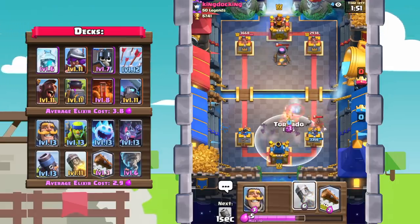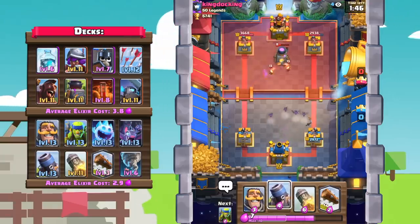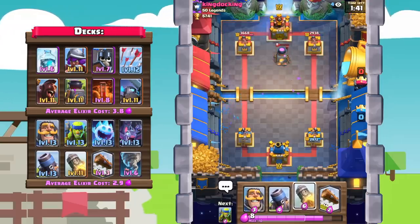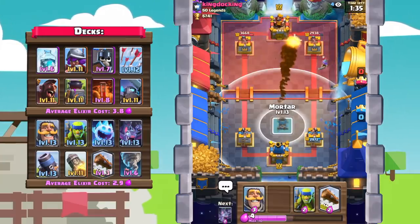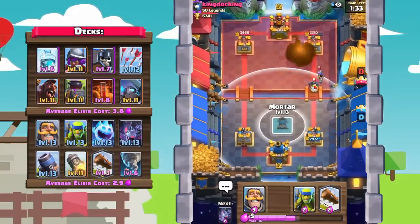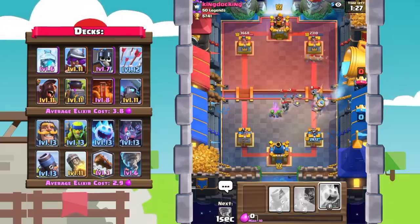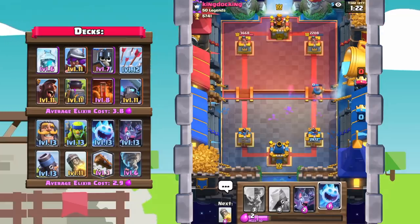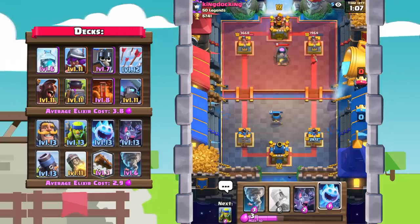The bats might take it out — oh no, we made a really bad misplay. The bats took out the hog before we got the king's tower activation. Let's go in with rocket cycling again. I don't think this guy has that much offensive power. Spear goblins, log, knight — we are able to stop his pushes. Against hog you basically just have to keep in mind rocket cycling, because with a furnace there's just no way to break through.